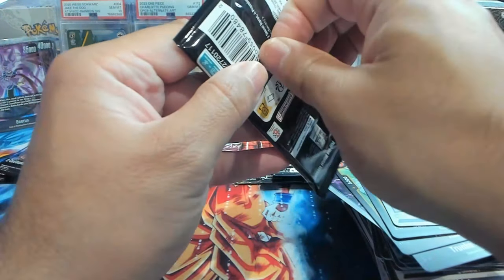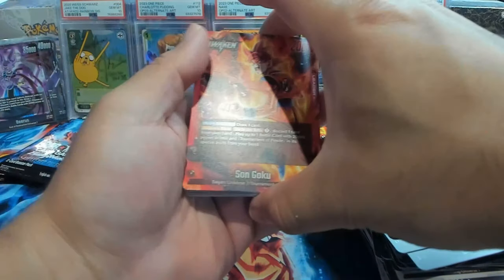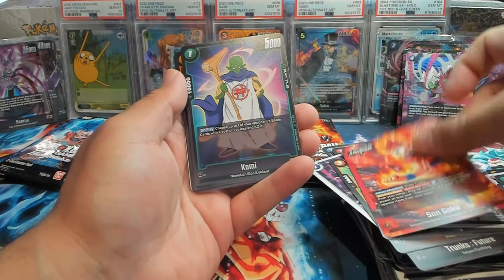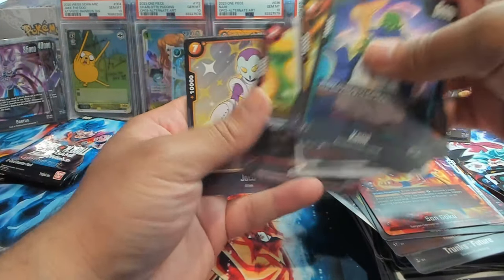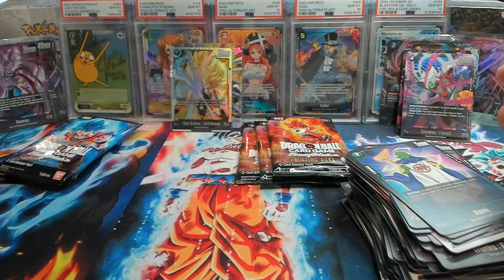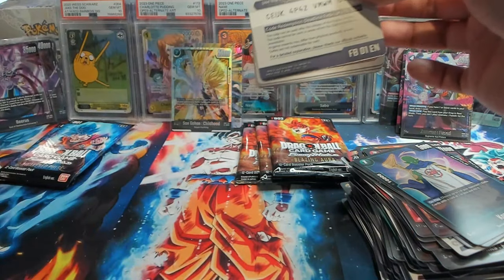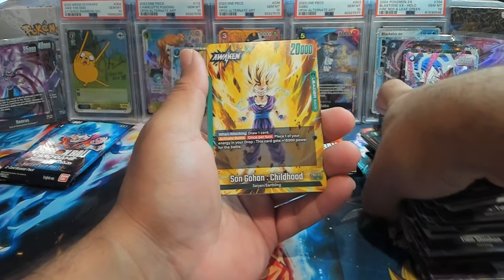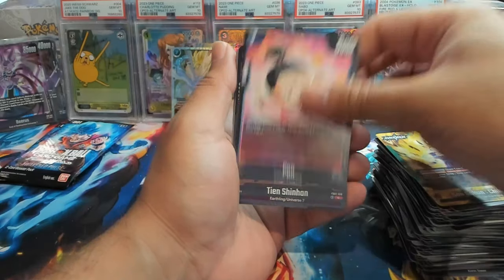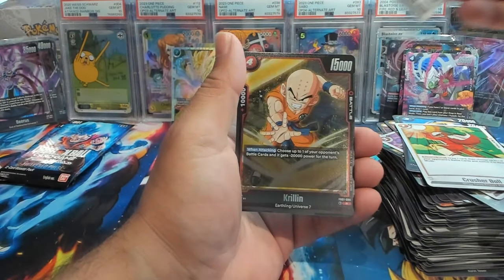Three packs left. So we'll go another Blazing Aura. We have the leader — this guy is right now either going to get banned or tuned down, or Kefla is going to have the issue. Just insane. And then the Kefla Critical — very annoying card to deal with early game. Let's go alt art leader! We did get a leader and this is the alt art leader that I want. I think we pulled Goku Black alt art leader and one other alt art leader so far. Crusher Ball, Ginyu, and Krillin.